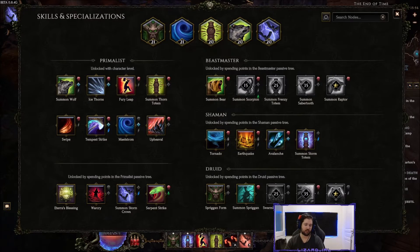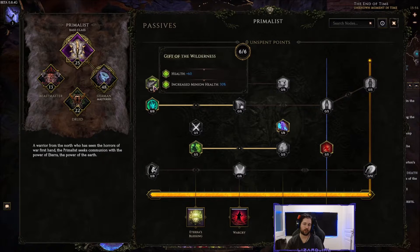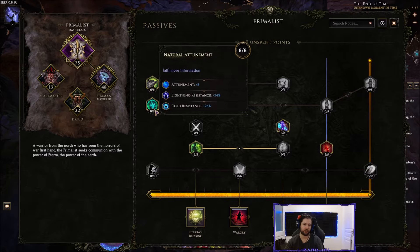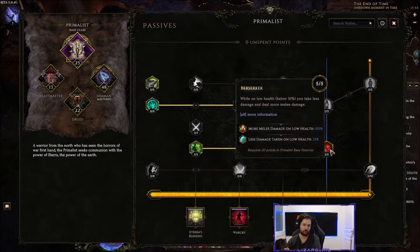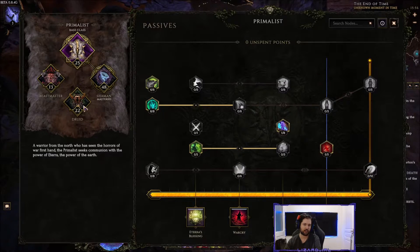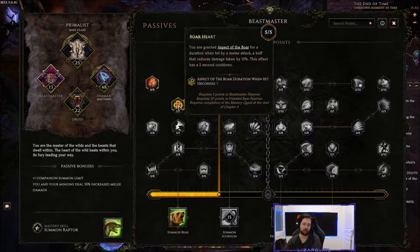For Primalist passives: get HP and minion HP so both you and your minions are bulkier. Grab attunement for damage and cold resistance for ward retention. Take increased health and grab Berserker so we benefit from it while at low life. For Beastmaster, grab Ursine and Aspect of the Boar.